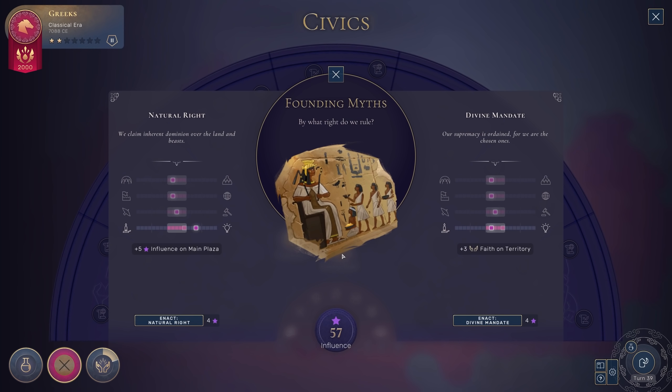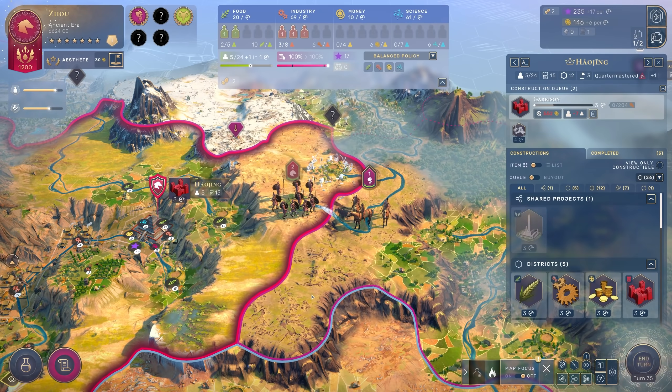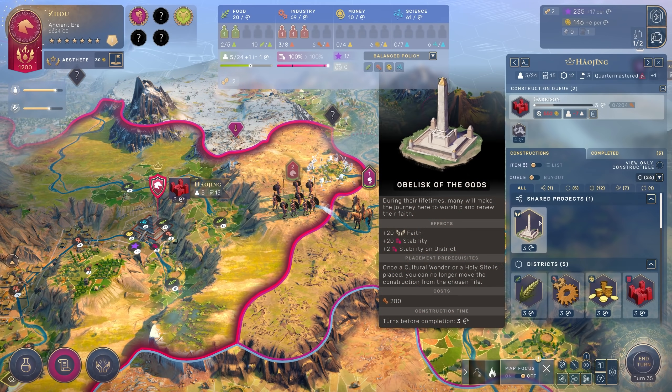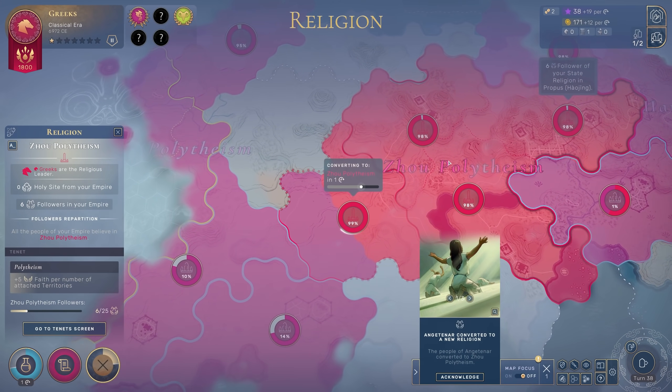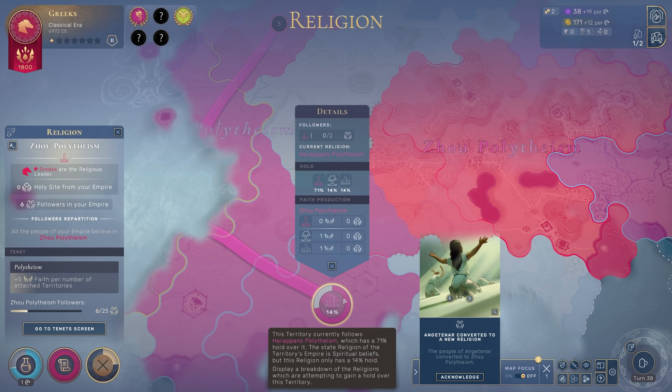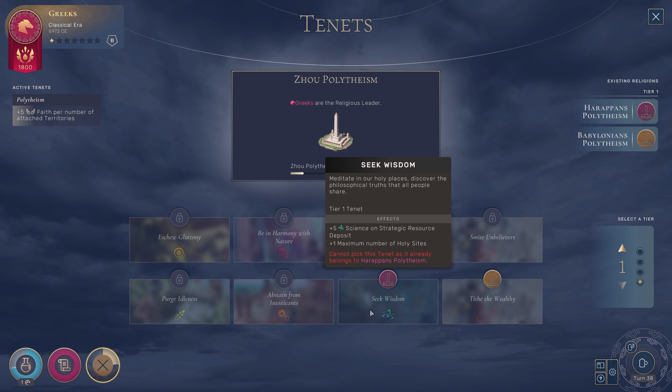The civics you choose will shift the ideologies of your people across a few categories. The harder they lean in one direction or another, the more benefits of a certain kind you'll glean, but it'll come at the cost of stability in your cities. Ideologies also determine how well you get along with others — sharing ideologies makes it harder to declare war on another, while having opposing ideologies makes it that much easier. Religion is a major factor as well, with civilizations being able to establish their own faiths, build holy sites to help spread said faith, and potentially use that spread as a way to justify wars. As a faith grows through the ages, it can adopt new tenets, unlocking greater buffs and more. Though I do wish it were a bit more involved outside of when you gain a new tenet.